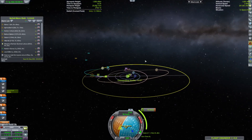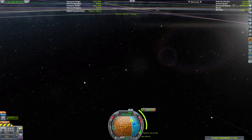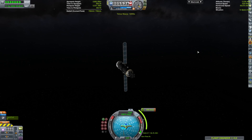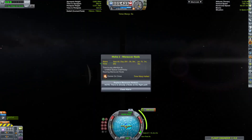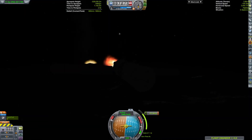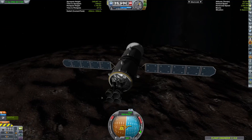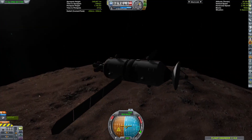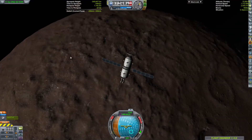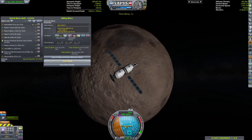We want to get some Kerbals to set foot on Lave. Now we are over at Moho 1, which is about to make its final passive Moho flyby. There's Moho in all of its glory — it'll just be a permanent dish there. We got some pretty cool views of Moho.